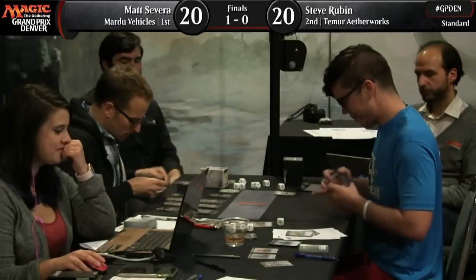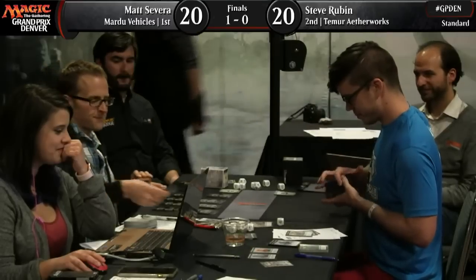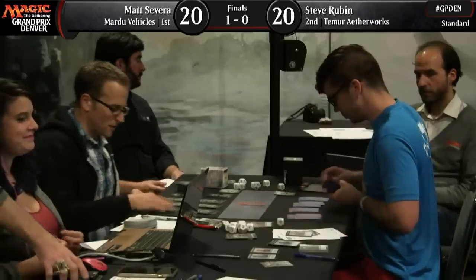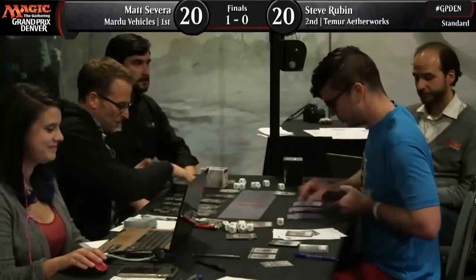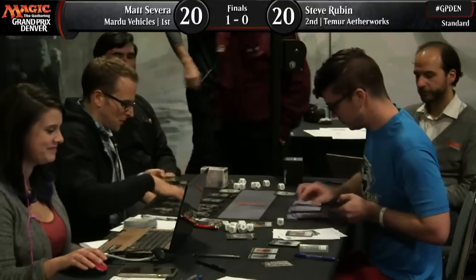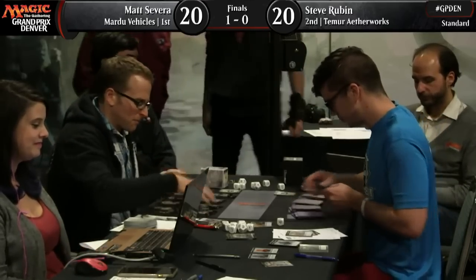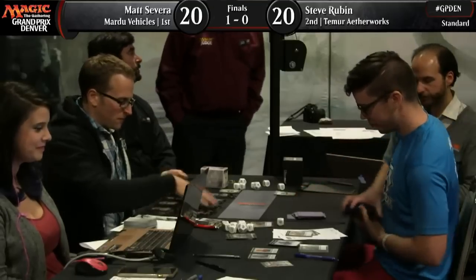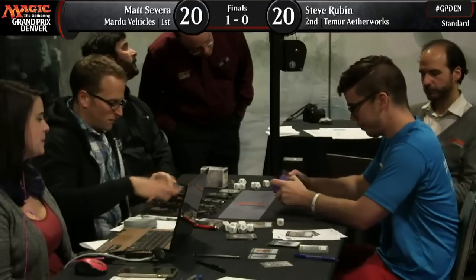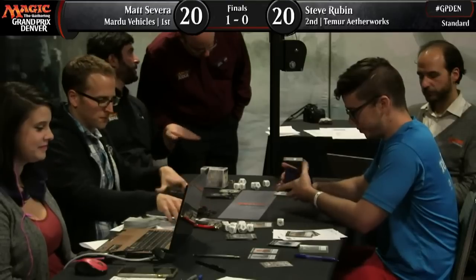We should talk about the sideboard for these two players. Matt Severa came prepared for this matchup — he added an entire color of mana to his deck for this moment. Four Ceremonious Rejections in his sideboard, to be cast off of Aether Hub, Cultivator's Caravan, and Spire of Industry. This is his way of stopping Steve Rubin's most important card in Aetherworks Marvel. He also has other targets like Woodweaver's Puzzle Knot and late game Eldrazi if the game gets to that point.